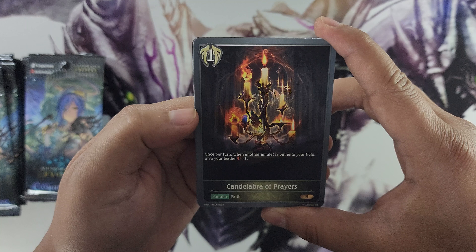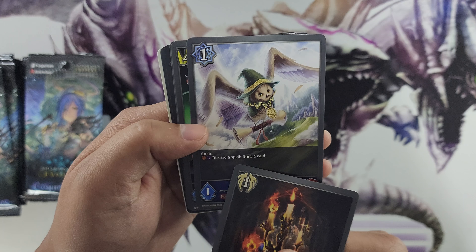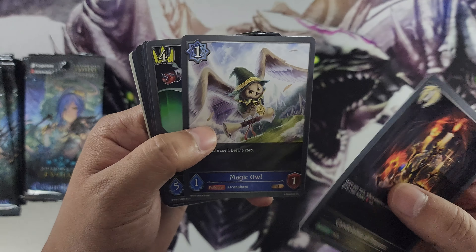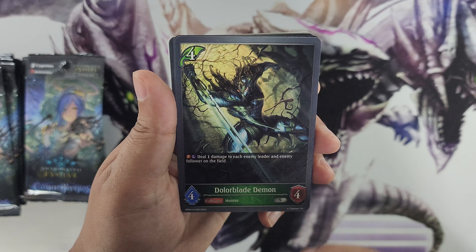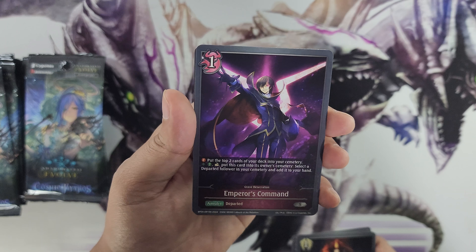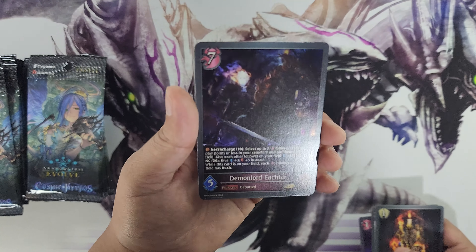Pack number one: we've got Candelabra of Prayers — a Haven craft amulet, once per turn when another amulet is put onto your field give your leader plus one. Magic Owl has rush, on place if this card is a spell draw a card, and when destroyed same effect. Polex, Sword craft — on play if there's a non-Sword craft follower on your field give this follower plus one plus one and rush. Forest craft card Dollarblade Demon Hui — on play and when deleted deal one damage to each enemy leader and enemy follower. Emperor's Command — we got Lelouch here, pretty cool, Abyss craft amulet.